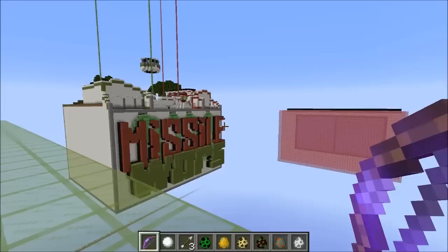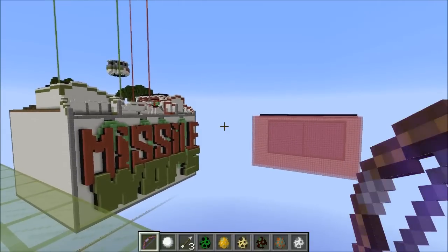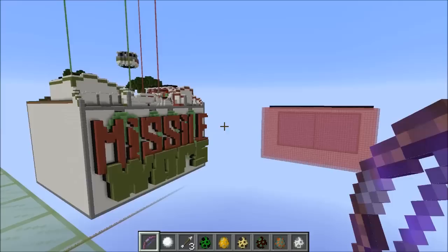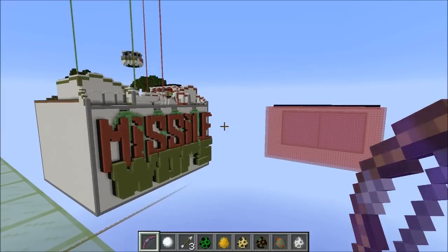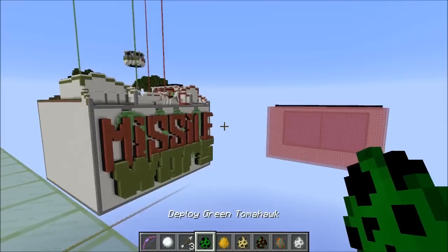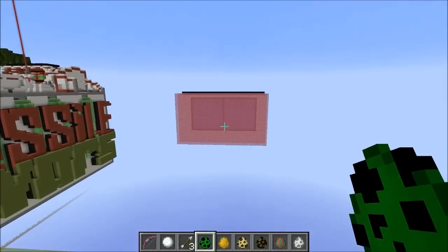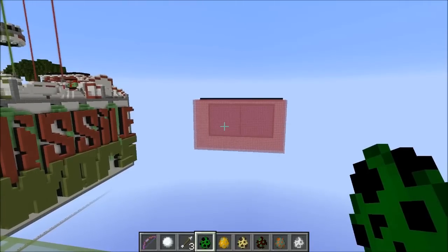Hey guys, CubeHamster here and welcome to the how to defuse missiles tutorial for Missile Wars, a game by me and Seth Bling. In this video I will show you how you can manually manipulate all the missiles — stop them, defuse them, trigger them halfway while flying them, and how you can blow them up with flame arrows. In the annotations you'll see links to all the different missiles, so you can skip to the missile you want, and at all times you'll be able to click back to the main menu.